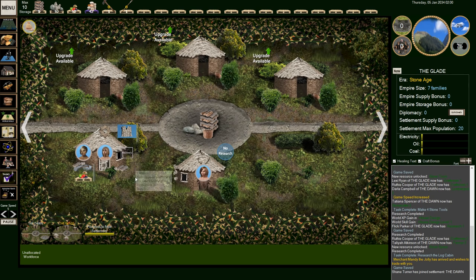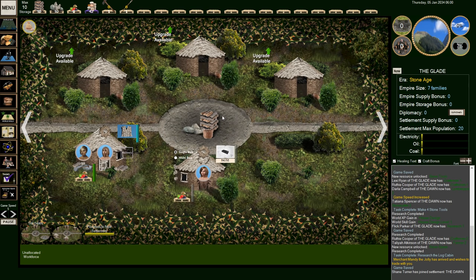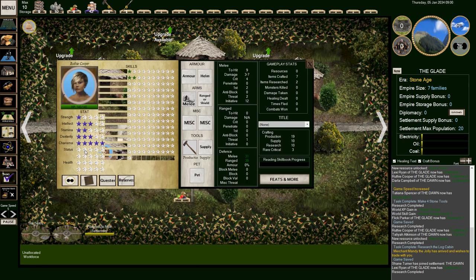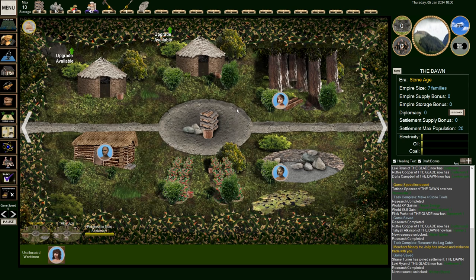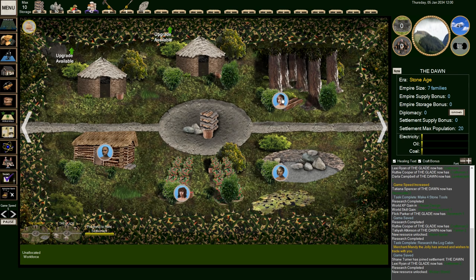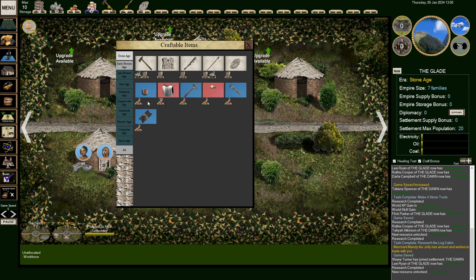I want to make sure we start getting a wicker jacket for our scout. Let's work on getting metal lore. There's a tech tree in here we can find eventually. We're going to make a shield as well. We need someone for exploring. Darla has strength — let's give her a spear, a shield, and the wicker jacket we apparently haven't made yet. Once the jacket is crafted, Darla will go out and do some scouting.